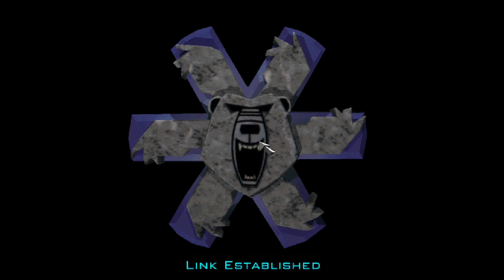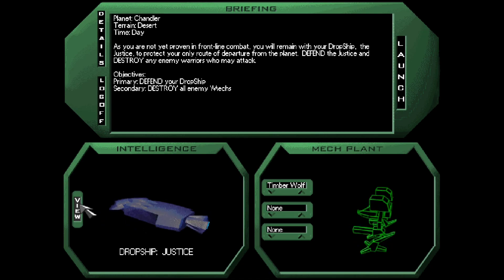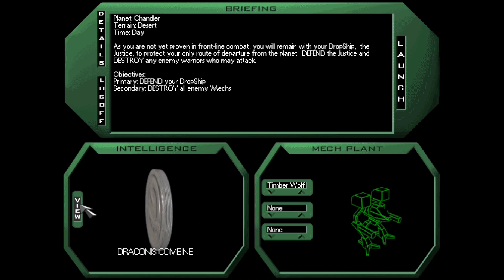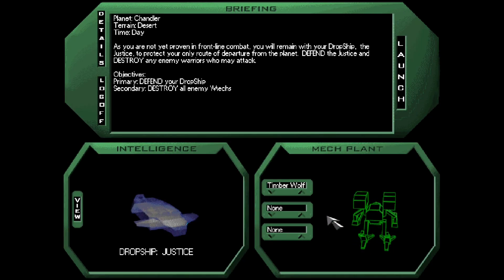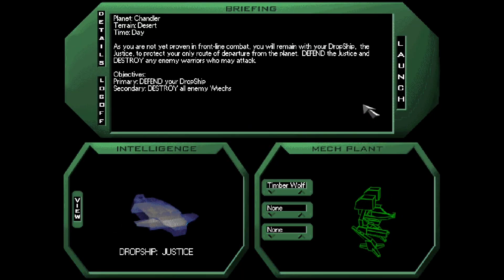And our next mission is going to be Planet Chandler, desert, daytime: Defend a dropship. General Tang-1 heads the second Sword of Light. He may have information about the mechs which attacked Ardos. Protect the dropship while your comrades search him out. Okay, let's check out some extra details. We don't get any mech buddies. We'll just bring our trusted Timberwolf and let's see if we can make it.